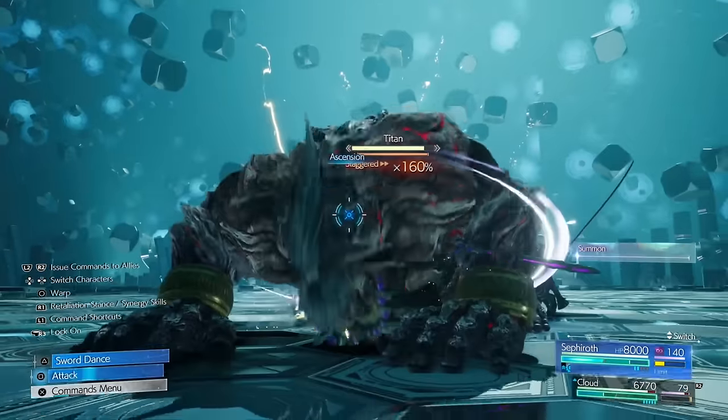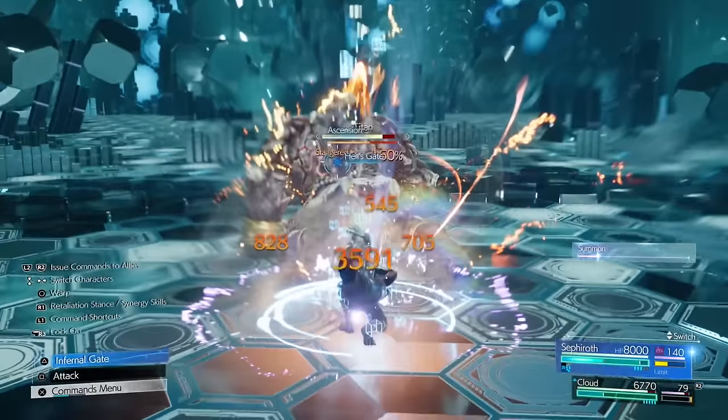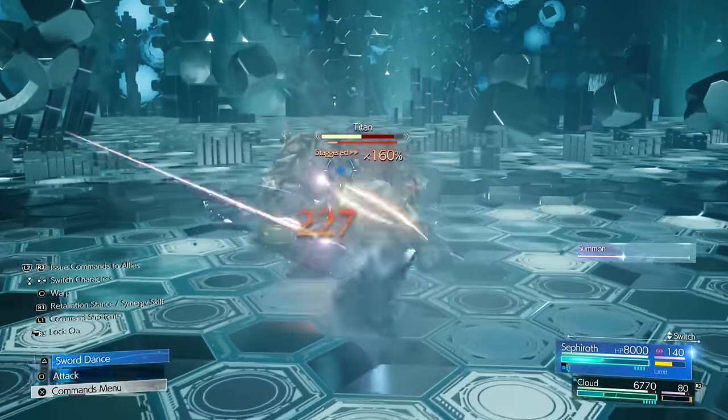Cloud's limit break — then switch to Sephiroth and just use Telluric Fury, which is the cut when you press triangle after the full combo. Then Hell's Gate — press triangle afterwards. Hell's Gate again, triangle again. As you can see, Sephiroth is pretty damn powerful.